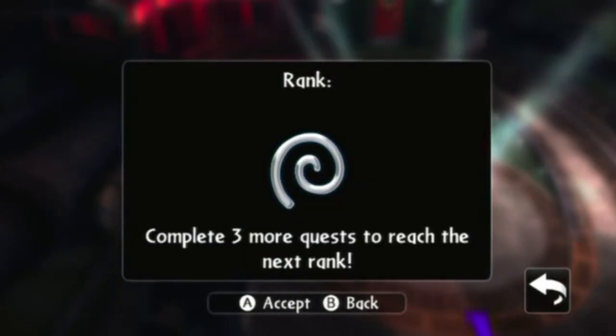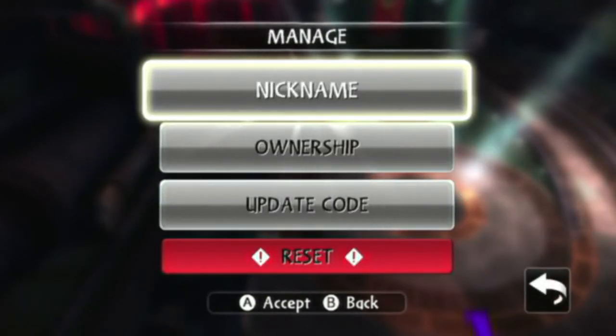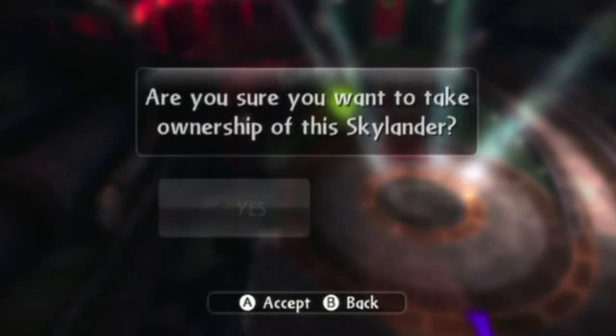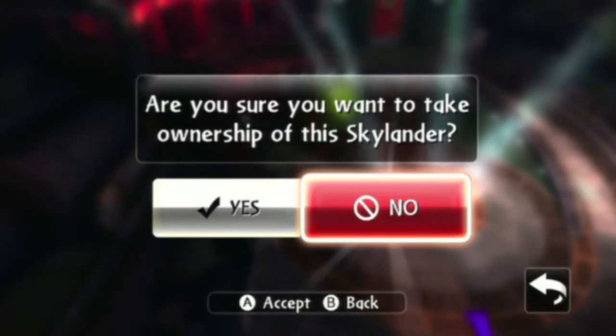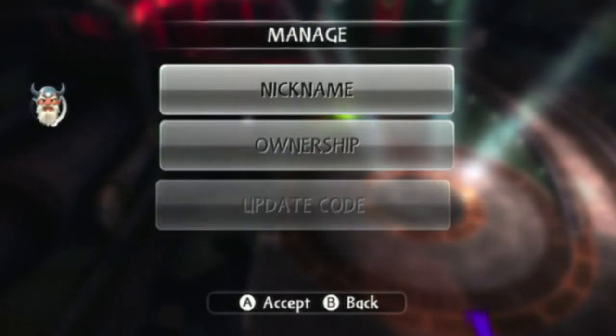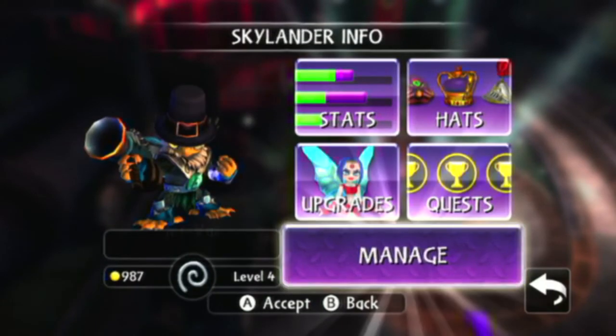You can also check quests and what rank you're at. Here you can manage their nickname, ownership, and update code — you can still use it on Skylanders Universe.